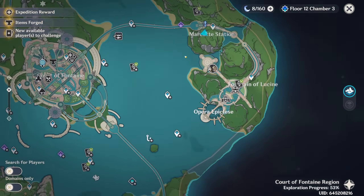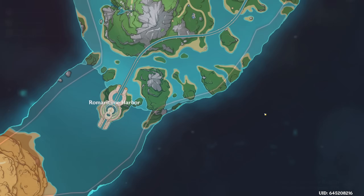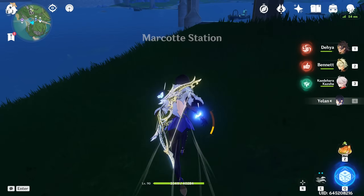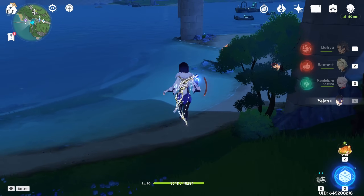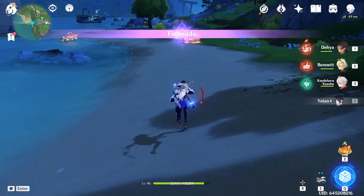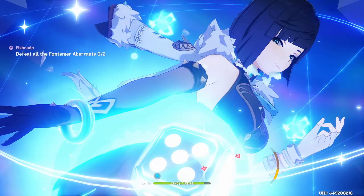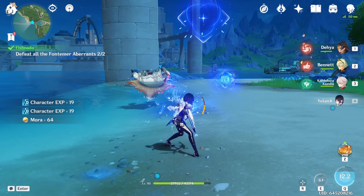I'll demonstrate the farming speed in the new domain in particular — multi-wave situations, like in domains. C6 Yelan is actually kind of nice to have as a time save. She can cut maybe 10 seconds off of a domain run, which doesn't seem like that much. But when you factor in the fact that you might be farming a domain 20,000 times, it can add up. So it does feel nice. And you can use it to kill things really fast — things do die fast.